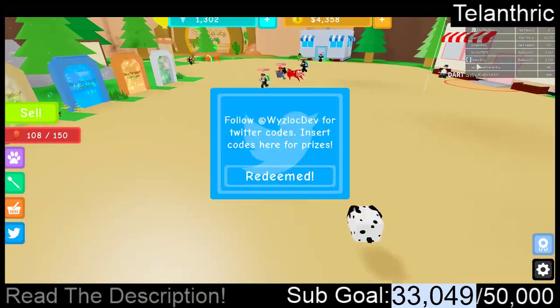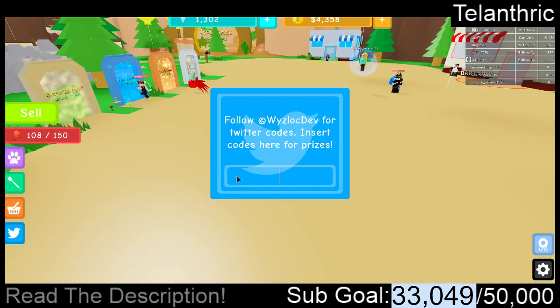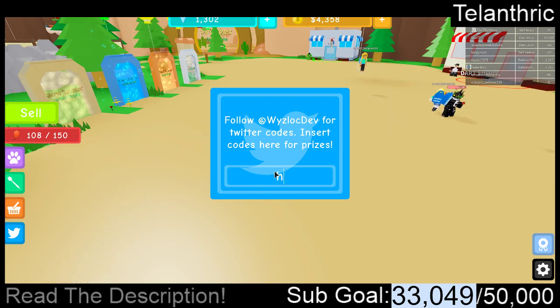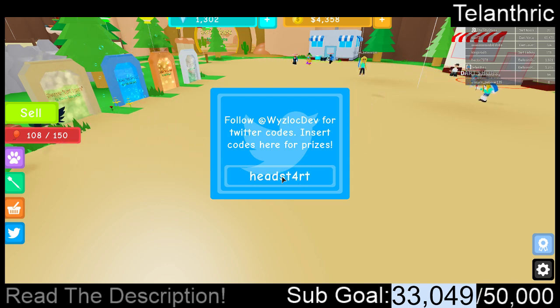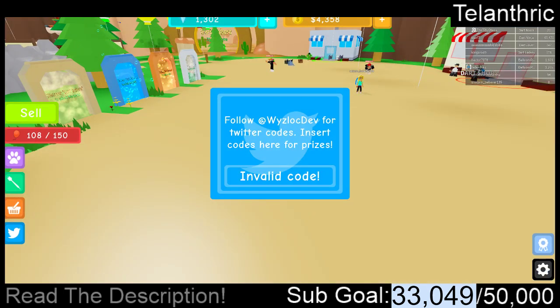I'm gonna show you guys the next code now. The next code is Head Start, except the A is a 4 — so H34D ST4RT. I'm not sure if I'm spelling it wrong. I'm just gonna copy and paste it. It's invalid. Tell me in the comments why the Head Start one didn't work.